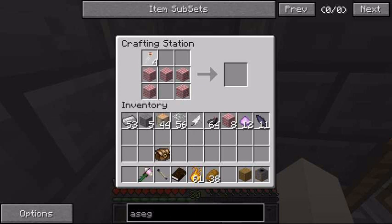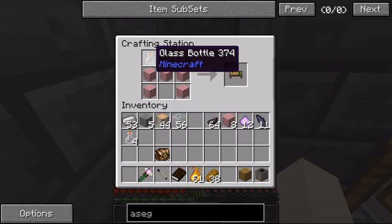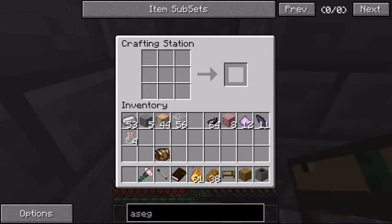The writing desk I can remember, though, if I can remember which way around the feather and bottle go. Again, five wood in the table shape — bottle in the top left, feather in the top right, and the other two spots empty — and that makes you your writing desk.